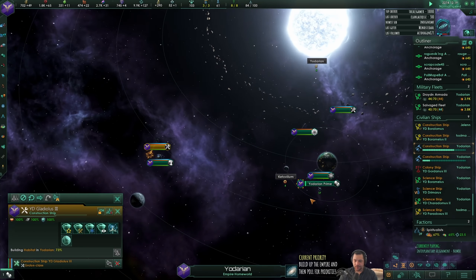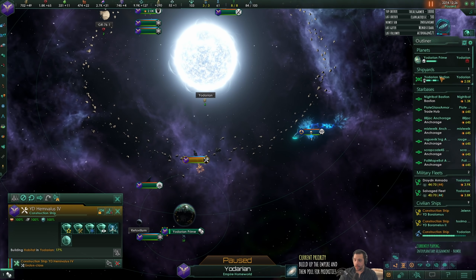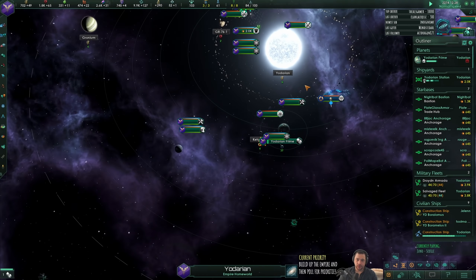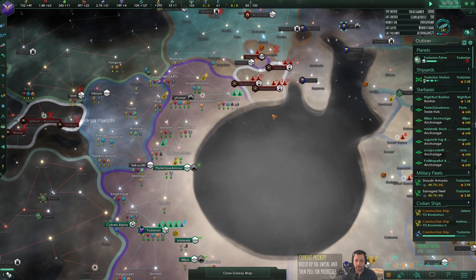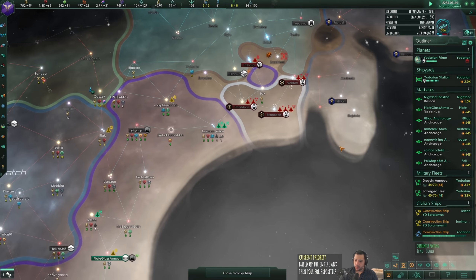So this habitat is about 73% done. This one is 16% done. Let me get yet another construction ship - we are just going to inhabit space as fast as I can. I have a lot of influence and I have a lot of alloys, so why not?